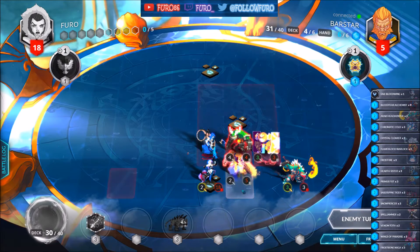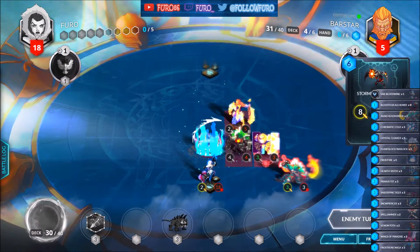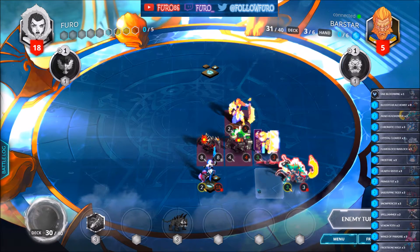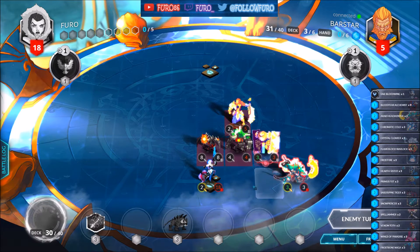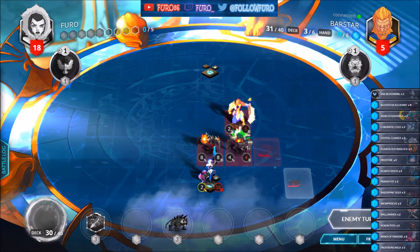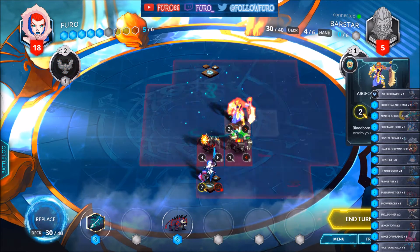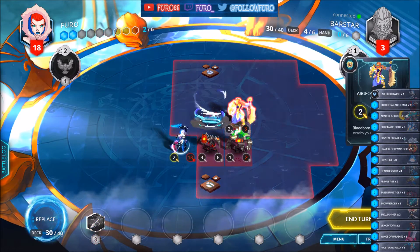The Moose will kill the Heart Sister. The General will go to the top. Just putting out the 8/8 — can't stop us. Also killing the Raki here. Playing the Bloodborne spell for 2, bringing him down to 3 life, and then we will play the Tiger and hit him for the remaining 3.